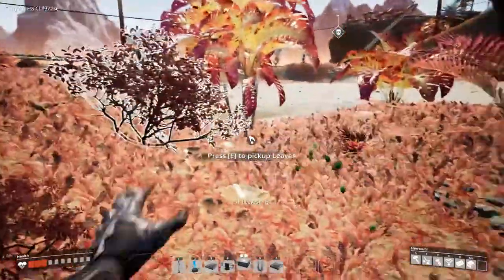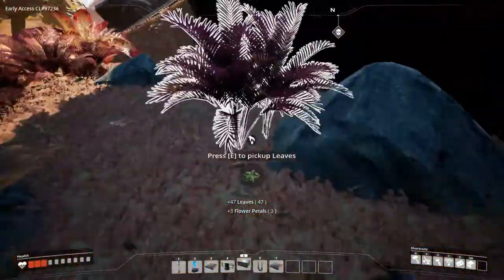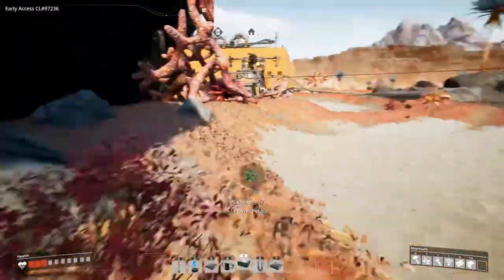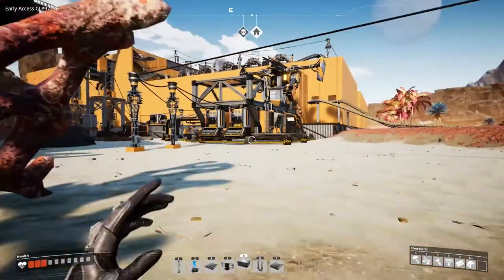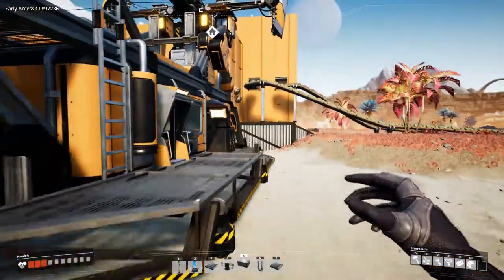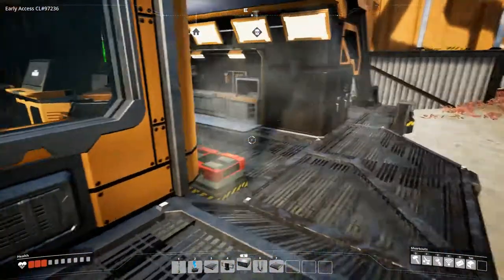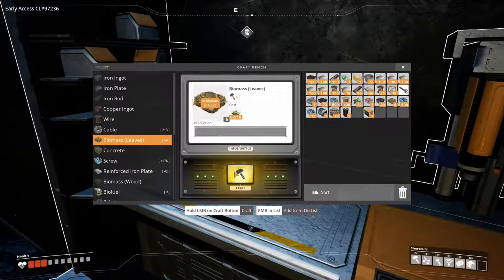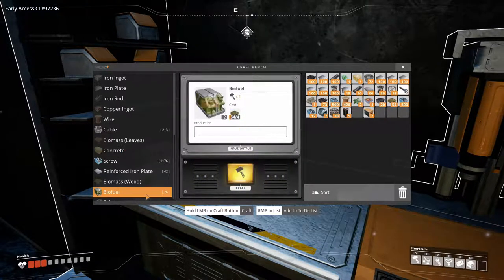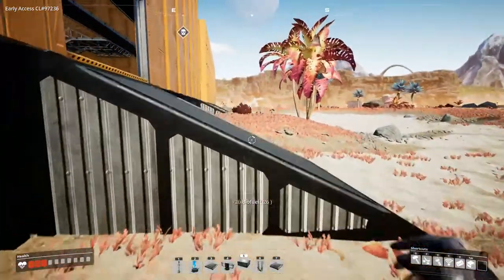I need some trees to make biofuel - don't need much but we need a little bit. Ding ding ding ding! Oh man I can still remember we had our first power section down here - it was beautiful, a long time ago, like 10 episodes. But for now let's make some biofuel. And we needed to get the concrete - don't need to forget that or else I have to walk all the way back.